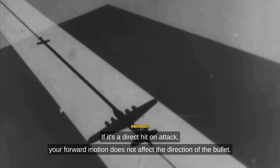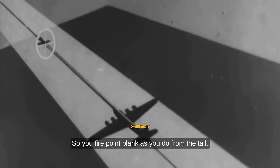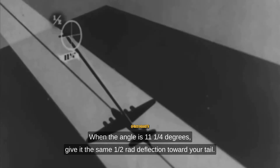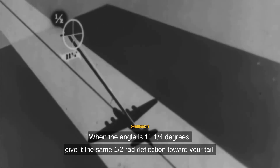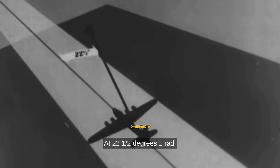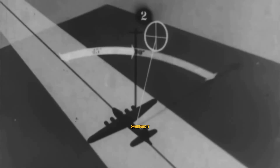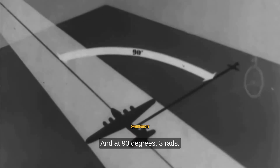If it's a direct head-on attack, your forward motion does not affect the direction of the bullet, so you fire point-blank as you do from the tail. When the angle is 11 and one-quarter degrees, give it the same one-half rad deflection toward your tail. At 22 and a half degrees, one rad. At 45 degrees, two rads. And at 90 degrees, three rads.